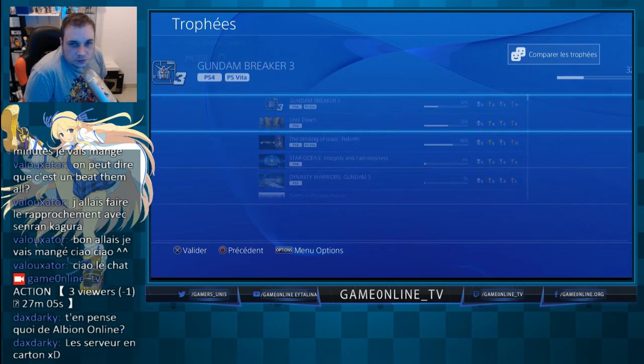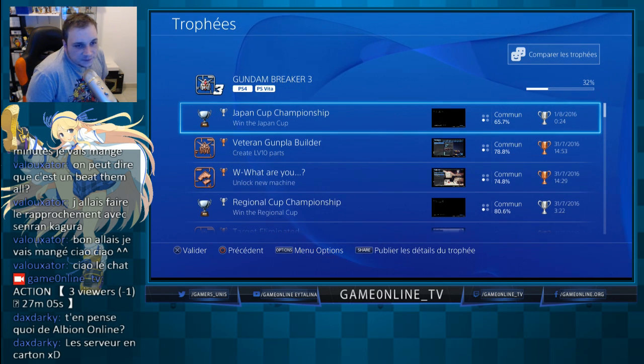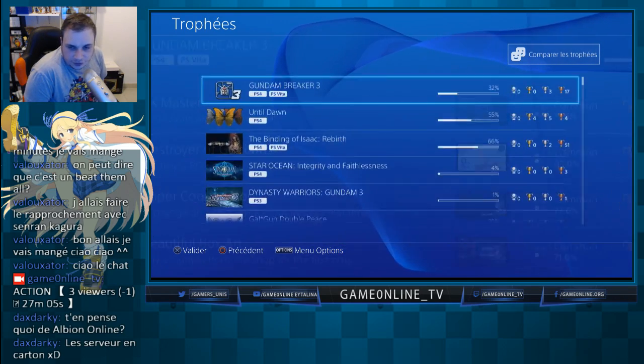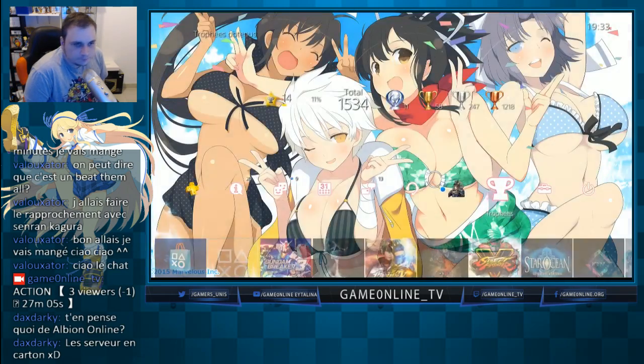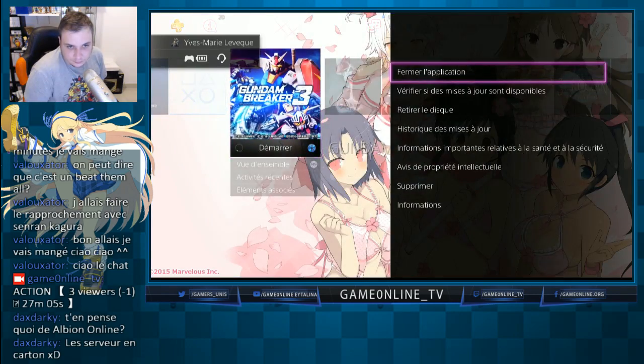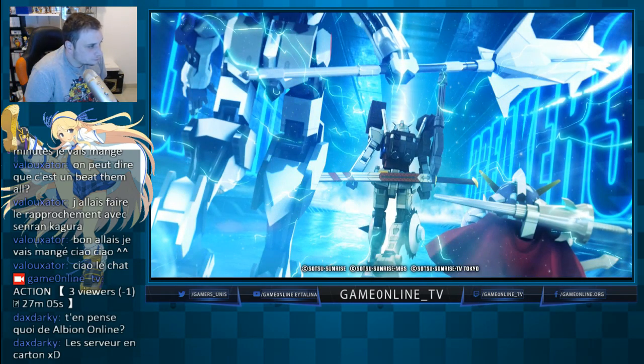Au niveau des trophées, j'en suis à 32 — j'en ai débloqué 20, il m'en reste 21 à faire en comptant le platine. Quand on fait le mode histoire, on est avec deux personnages avec nous. La particularité intéressante, c'est qu'ils n'ont pas non plus oublié les personnages SD.